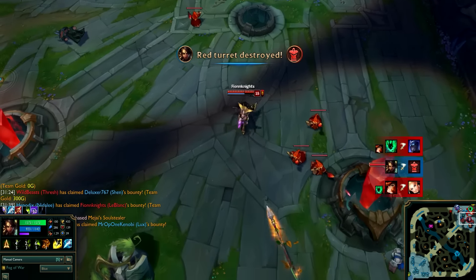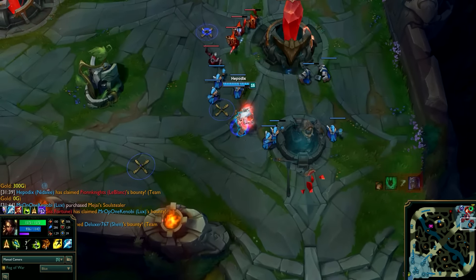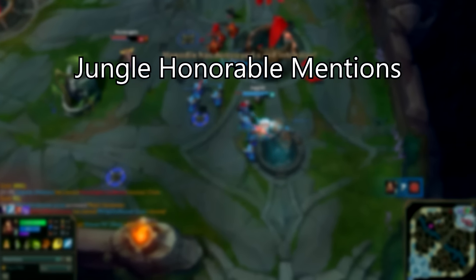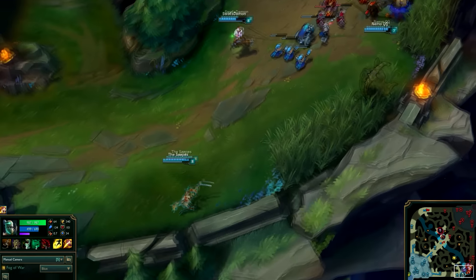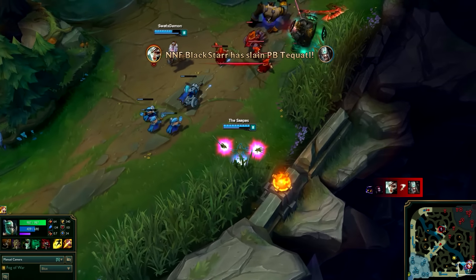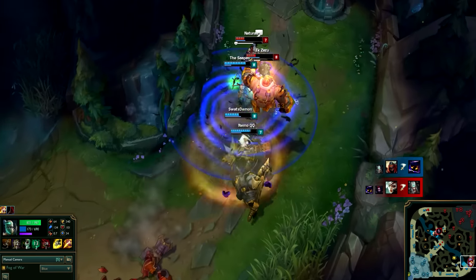Before we take a look at the number one jungler, let's first look at some honorable mentions. Fiddlesticks is a good jungler because of his versatility — you can sustain and clear camps easily using Drain, and his teamfight presence can be really scary due to Crowstorm. Unfortunately, Fiddlesticks can be heavily countered with wards and crowd control.